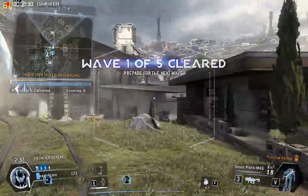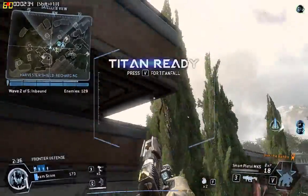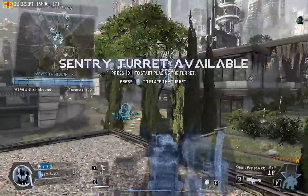Nice defense, team. The Harvester barely took any damage. Your turret is available, pilot. Set it up and it'll fire on any inbound threats.